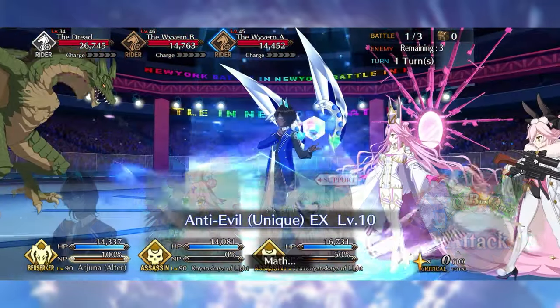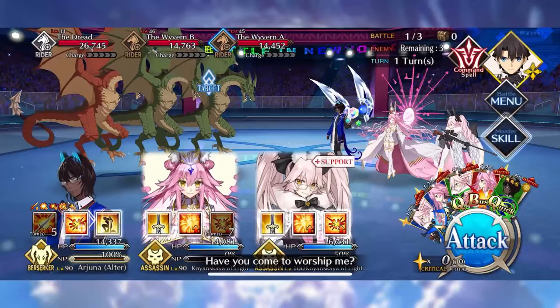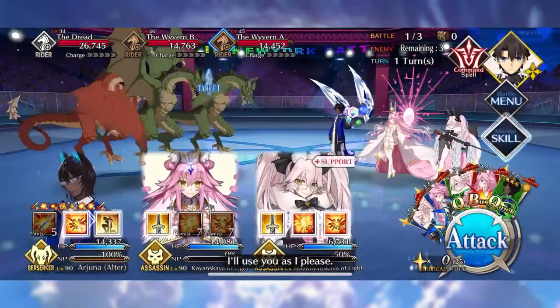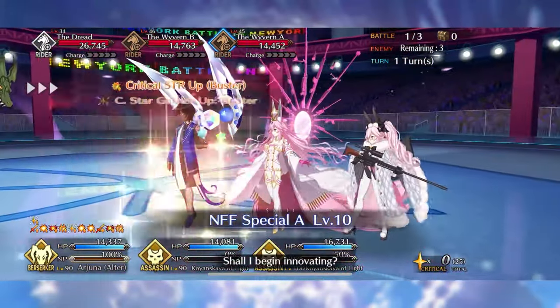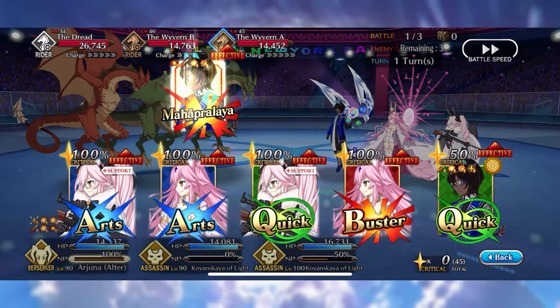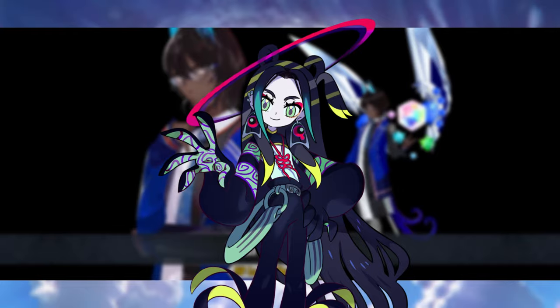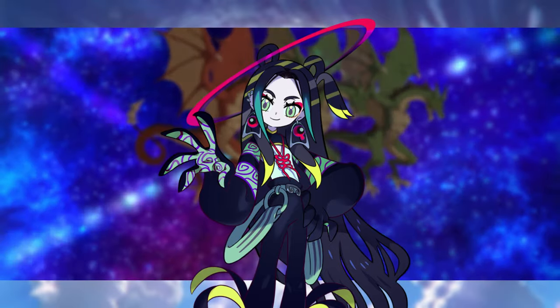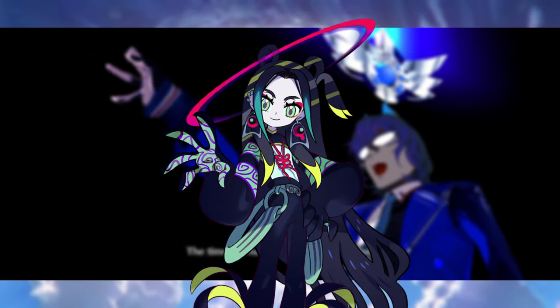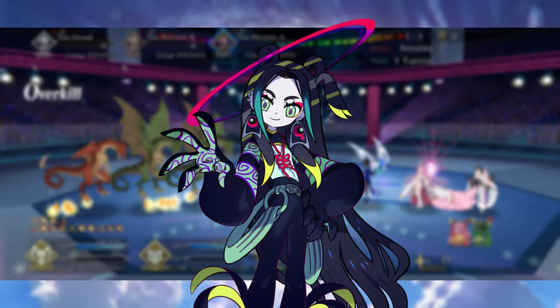Hey there gang, Kawaii50 here with another Fate Grand Order video. It is time to talk about a brand new free servant that is finally going to grace your Chaldea — a servant that has somehow both all pros and all cons. Yes, I am totally talking about Tai Sui Xing Jun. We're going to be going over all of the allies, craft essences, and command codes that will make this servant a fairly valuable alter ego for your team.